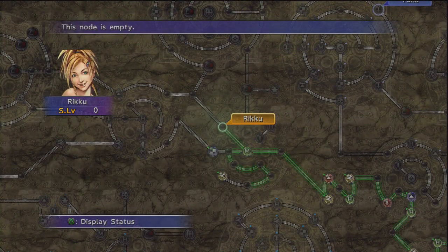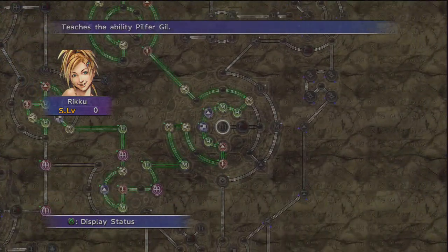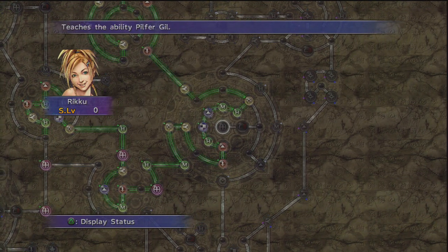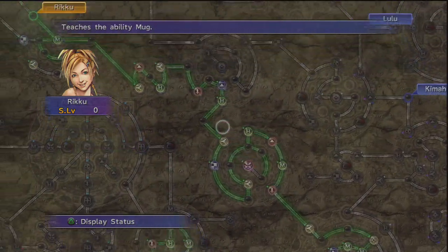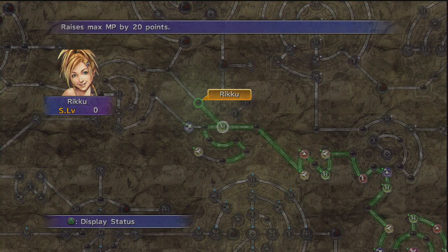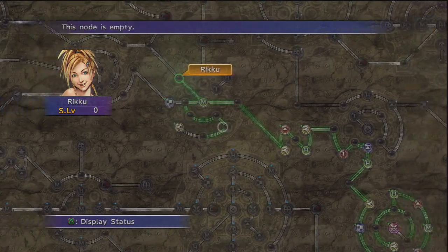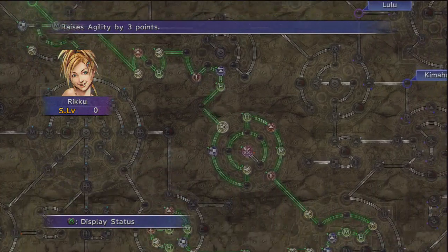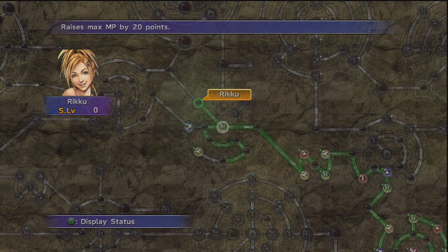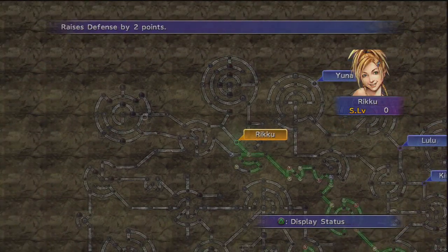Rikku's path is rather linear for quite a while. There's a section with a level 3 lock where you can get Pilfer Gil and Mug, which we got a long time ago. But when you get further along, her path is just terrible - tons of empty nodes. She does get lots of agility though: four agility here, four there, three there, so she gets very very quick. But most of her path is just empty.